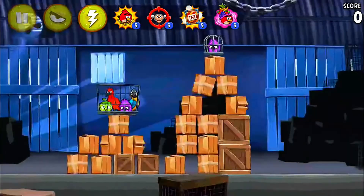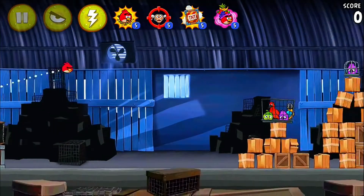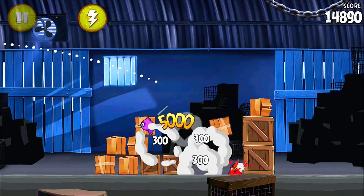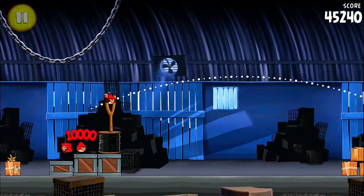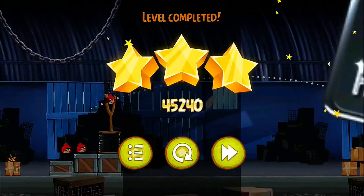The objective here is to free the birds on the right out of their cages. You're supposed to hit them with a bird, and you'll see they're free now. So we've beaten this level — all those birds are free. It's given us our score, and we get our bonuses for having extra birds after the level. We've got three stars.